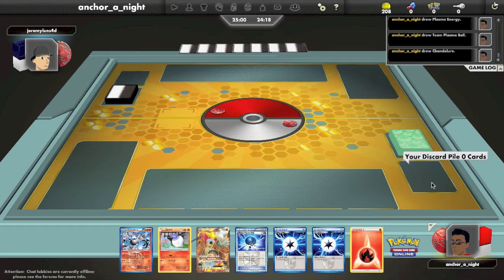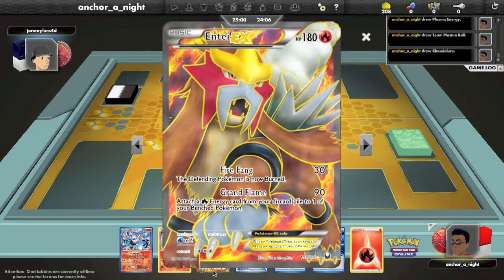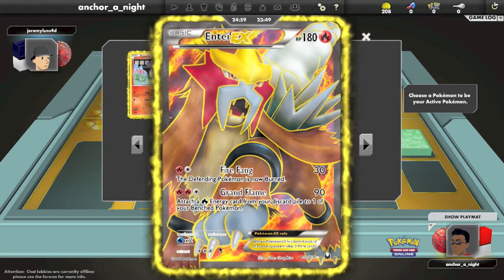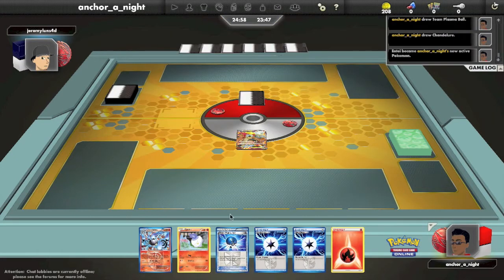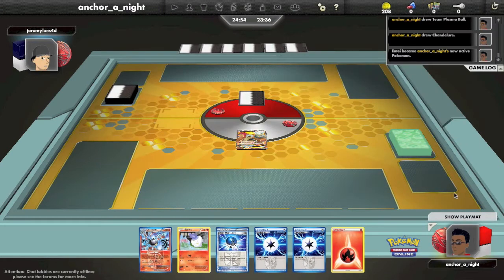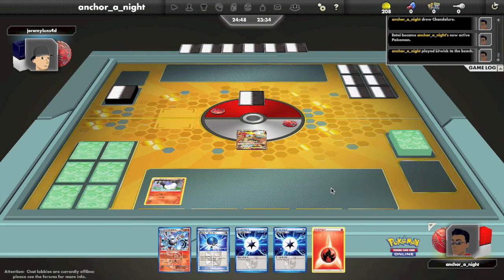I've also got an Entei in play, and my opponent is taking quite a bit of time to start, that's why I'm talking about this right now. I'm running essentially a 3-3 line of Litwick and Chandelure along with some Moltres, an Entei, and some Deoxys just to boost the damage output for Moltres. My opponent is still stagnant and I'm zooming in on Entei, deciding to start with it in the active spot. I thought this might be competitive against Genesect, but it's a lot slower. You can attack turn 1 with a Colress Machine and a fire energy on Moltres, but that only does 60 damage unless you have more Deoxys on the bench. So I'm going to bench that Litwick and see what my opponent is playing.